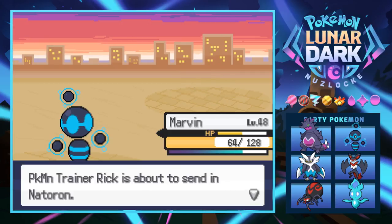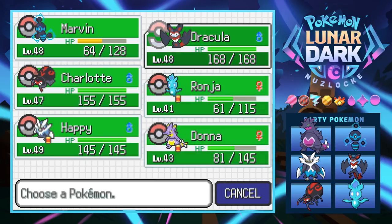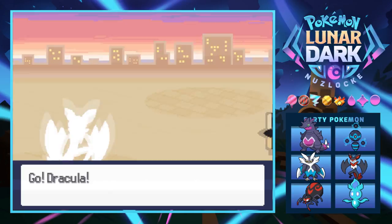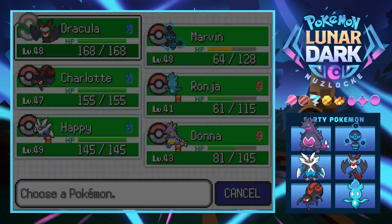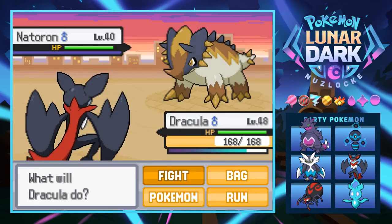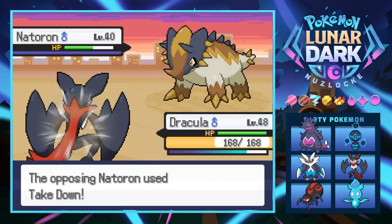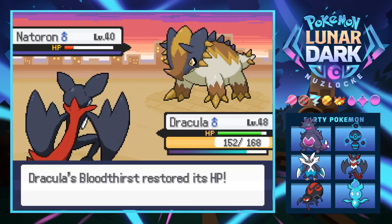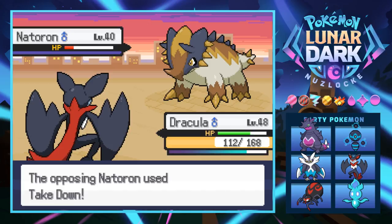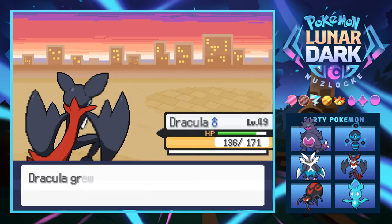Next is Nateron - no idea what that is. We switch into Dracula who's full health and high level. We're hoping it's not electric type - but it turns out it's one of those rock/ground dinosaur things with rock moves and ground moves. We try Crunch on it and it uses Take Down back. We Crunch again to get health back with Bloodthirst. One more Crunch finishes it. We should have used Happy to scald it.